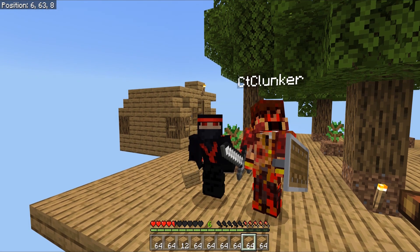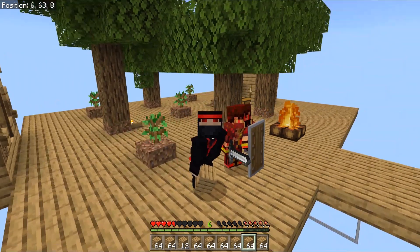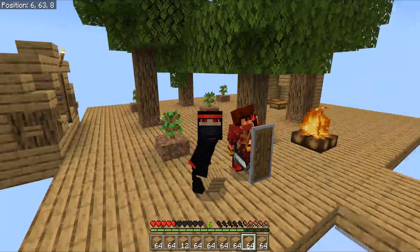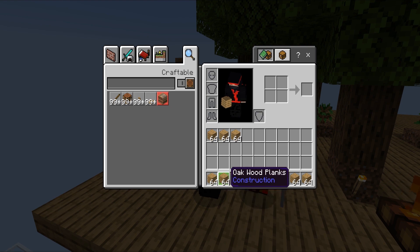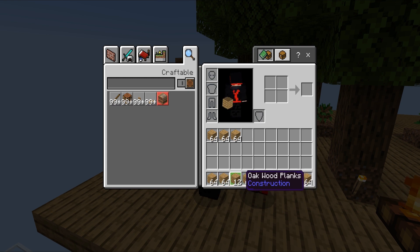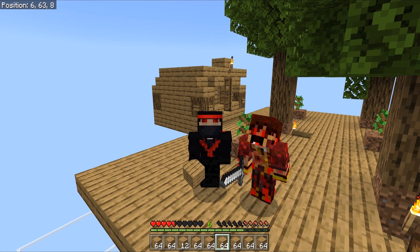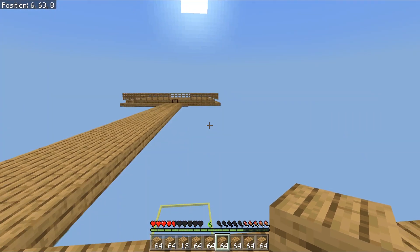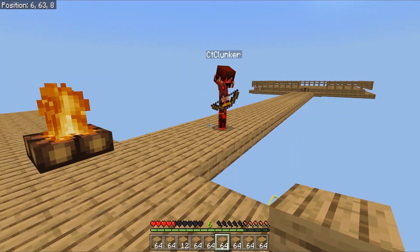Welcome back everyone, this is episode four of the Switcher map. We have CT, Clunker, and Cuban here. I'm swinging my blocks — I have one, two, three, four, five, six, seven, eight, nine, ten, eleven stacks plus twelve of these oak wood planks. That should be more than enough so we can head right over there and try to build the mob grinder. I'll start on it while CT makes sure I don't die.